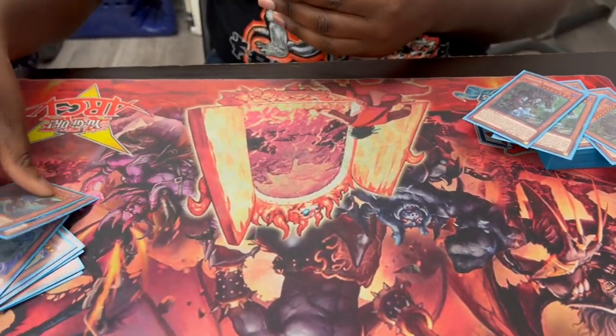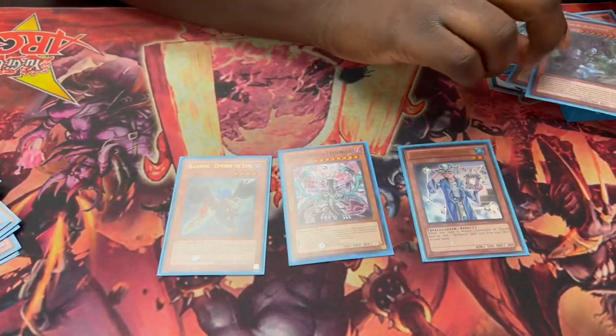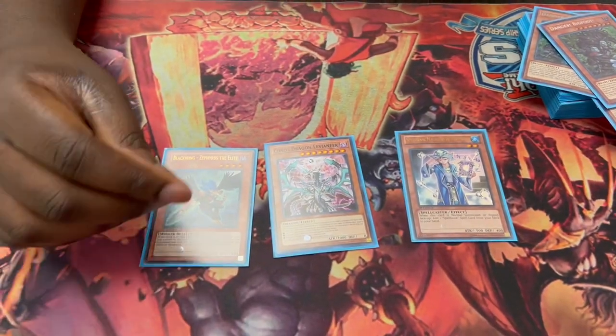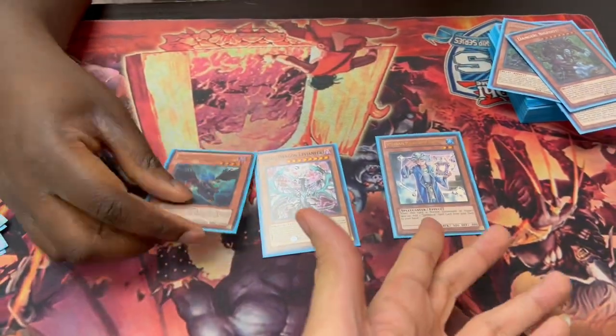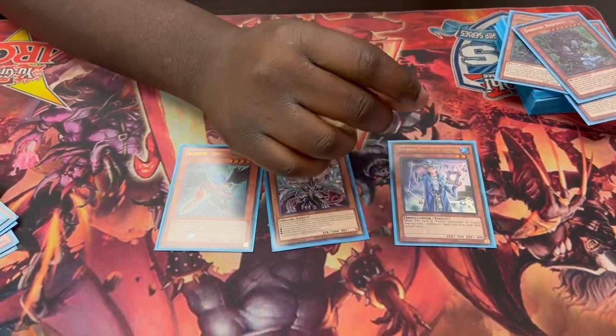I've only played three non-engine cards: Chaos Dragon Levianeer, Zephyrus, and Blue Boy. Blue Boy is draw power. And you don't really have a normal summon in this deck — that's the flaw with this deck. Sometimes it's luck-dependent. Sometimes you may have no choice but to normal summon Zephyrus, but he's a good normal summon for you.